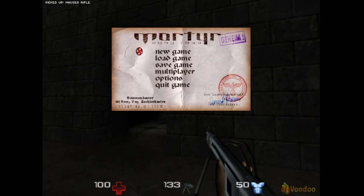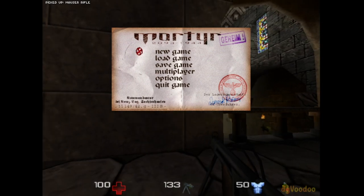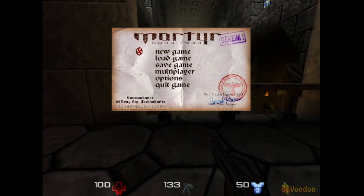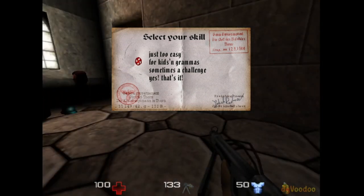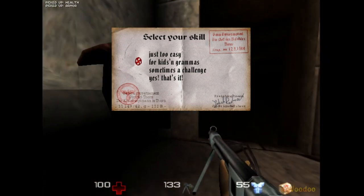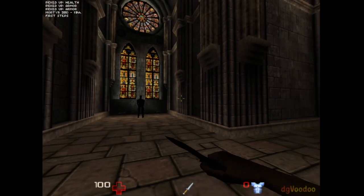Welcome back to my channel, this is Toasted Gaming, and today I play a game called Mortyre 2093-1944. Let's do it on Argus medium difficulty — for kids and grandmas — so I'll be one of those.